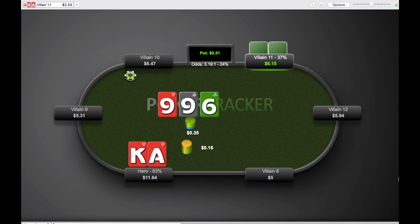It's kind of one of those boards that's just hit or miss — you either have a 9 or a straight draw, or you kind of have nothing. So there's really no need to bomb the pot here. Half pot clearly accomplishes what we want. Villain11 does make the call, and we'll go to a turn.